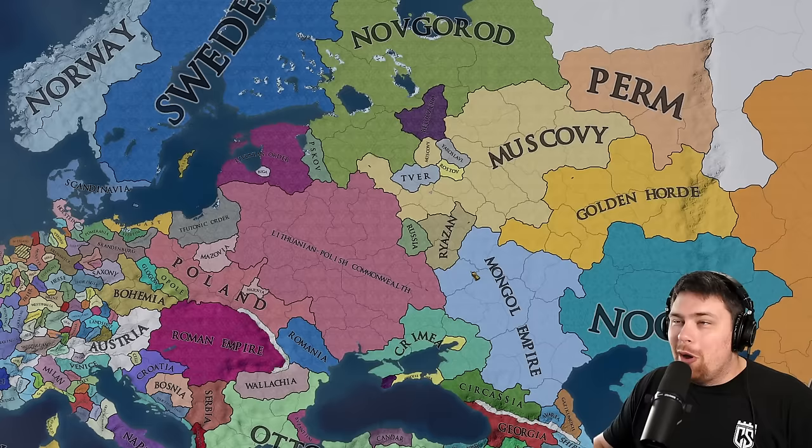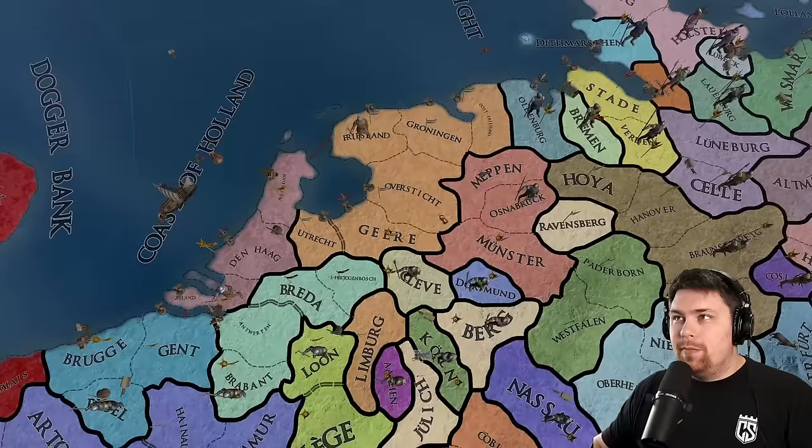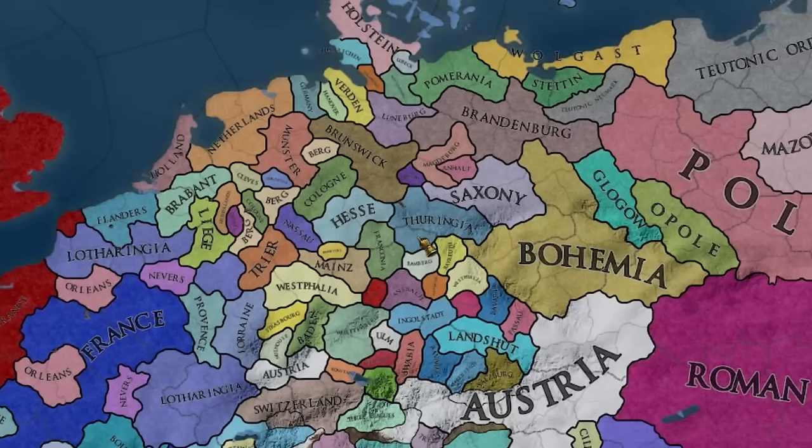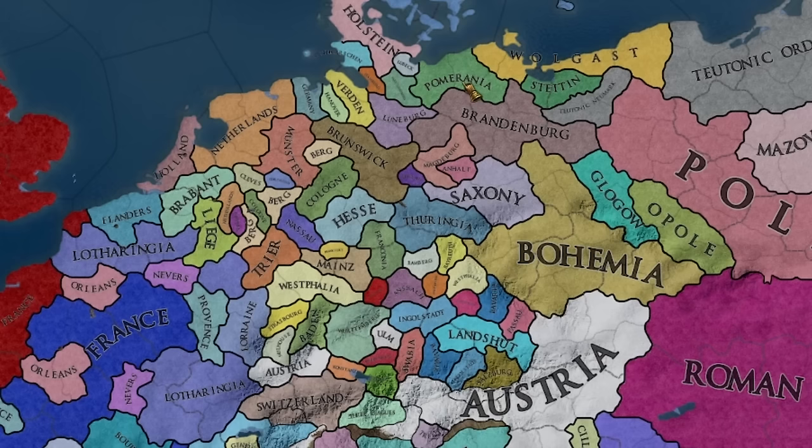This is what this channel is all about. I assume it was Gelre that united the Netherlands, and now other people are getting events — East Frisia, Friesland, Utrecht — they're all joining the Netherlands now. We do have a couple of formables in Germany as well: Westphalia, Franconia, and Pomerania has formed up here from Mecklenburg.